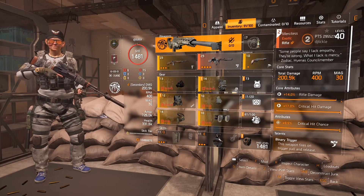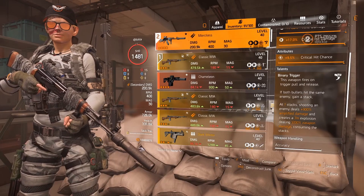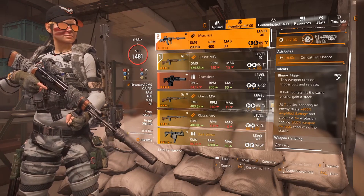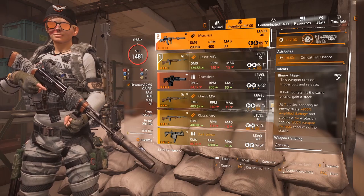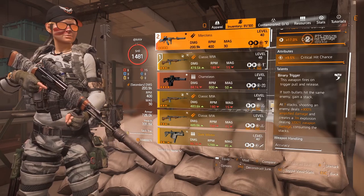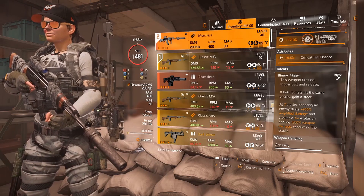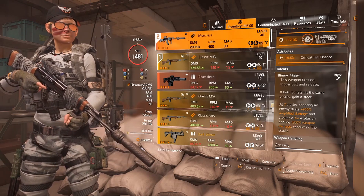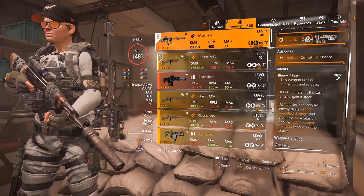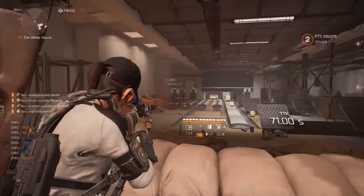We'll just go over the talent — the binary trigger. Some of it at the beginning is exactly the same as it's always been. This weapon fires on trigger pull and release, which is why it's so quick. If both bullets hit the same enemy you gain a stack, which you could see building up on the gun. At seven stacks, shooting an enemy deals 900% amplified damage, and then creates a seven-meter explosion dealing 1200% weapon damage, consuming all the stacks.